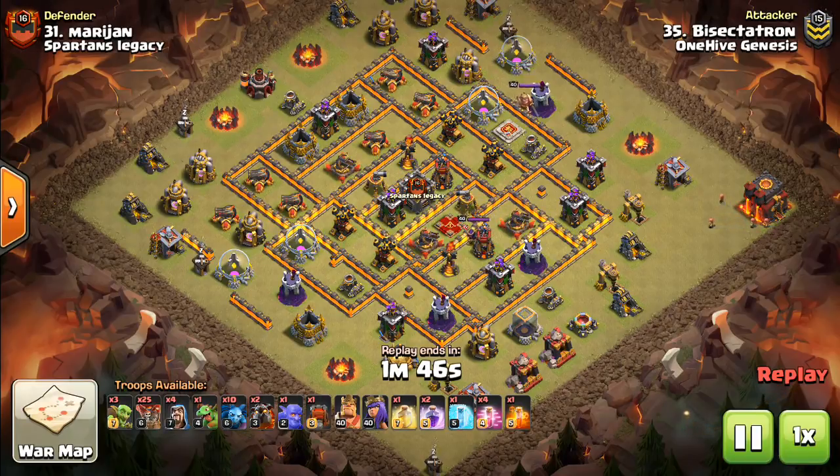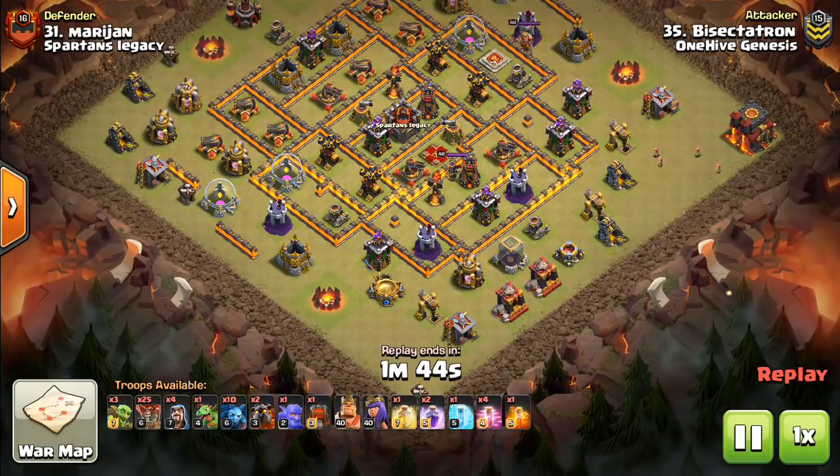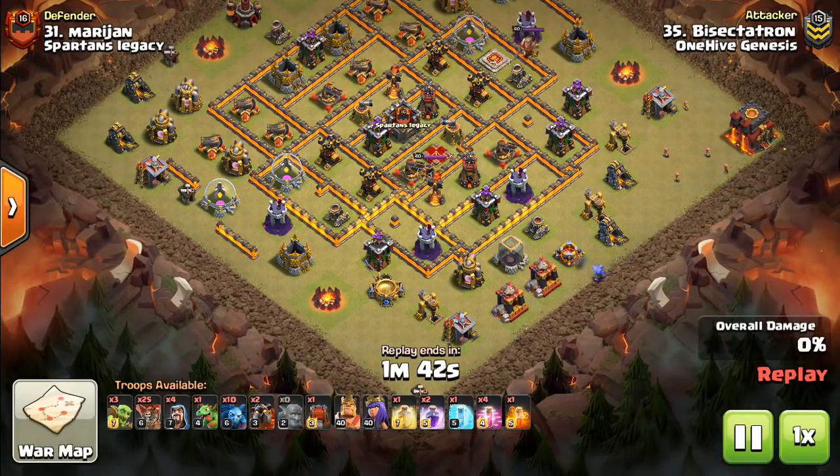Saktatron here from OneHiveGazette. Here with the next video, and today we are looking at something that is very interesting for Town Hall 10 attackers. It's the power of the Bowler Wall Wrecker with the Rage and the Heal.